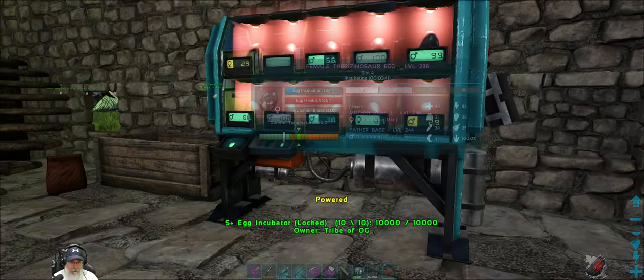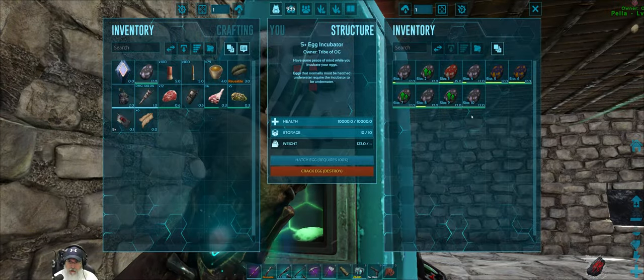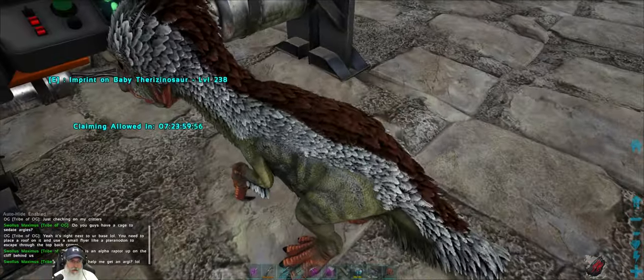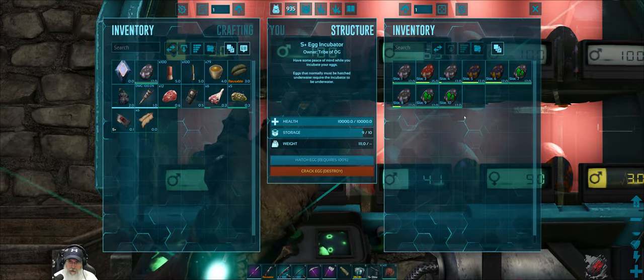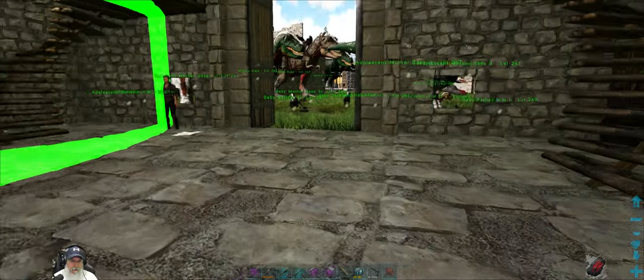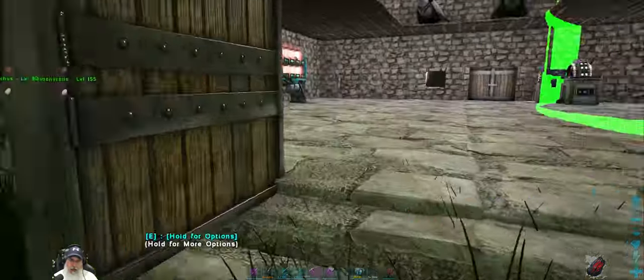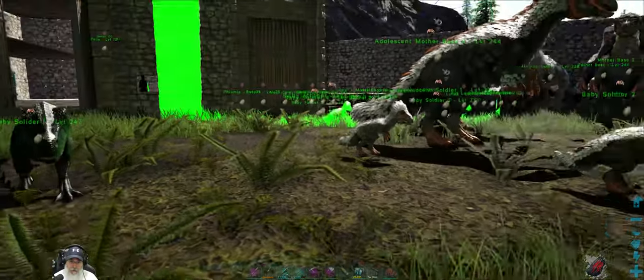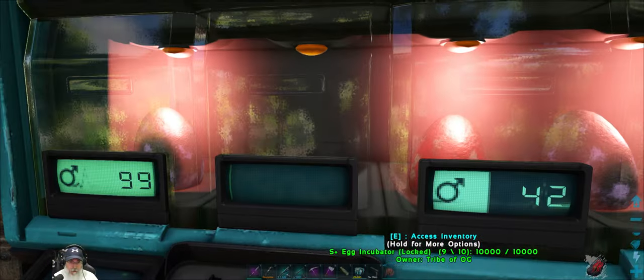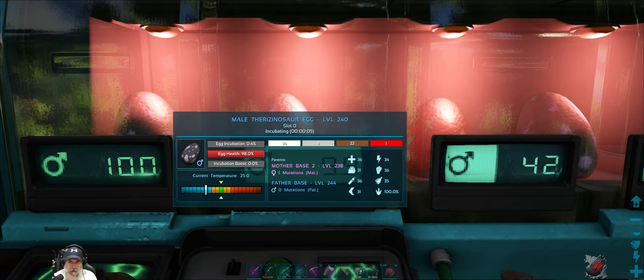A male with no mutations — I can always make another incubator. Then a female with a mutation: 36, 34, 31 — it's in a stat we don't care about, so we'll have to get rid of her. No mutations on the next male either. These two here are ready to hatch. We've got so many ready to go that we're going to run out of room, and I also have to keep the dinos within range of the Nanny, whose range only goes out to the end of this little dome. We'll leave the rest in there for now until we have more room.